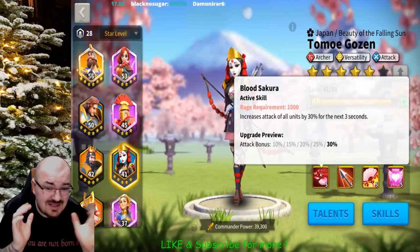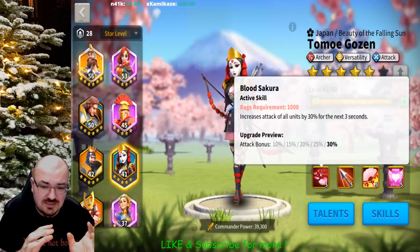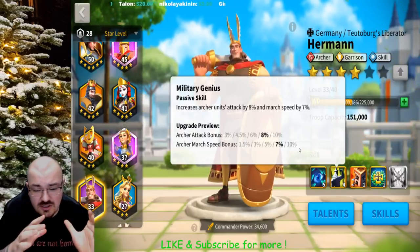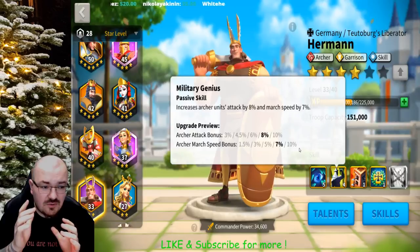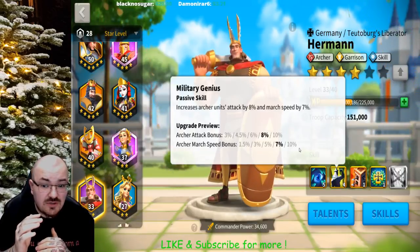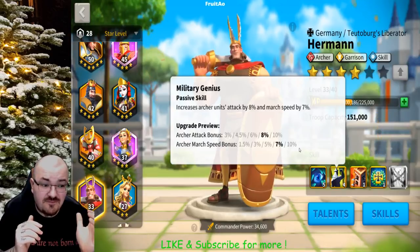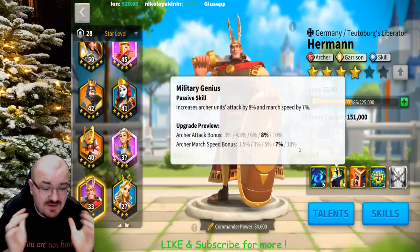If you put her with CPO it's not really going to benefit much — she has to be paired with nukers. The best one I would suggest is Hermann, because they have very good synergy. They both have archer attack and archer march speed. If you go on the archer talent path you'll see a significant amount of march speed between your archers, giving you quite significant mobility — helping you get to the battlefield faster or retreat.